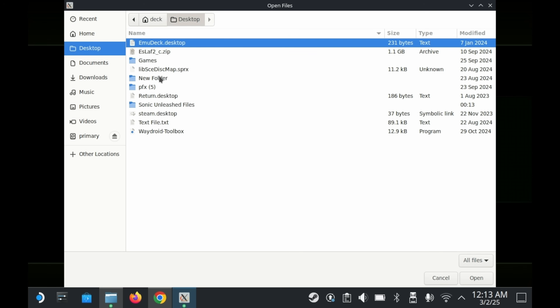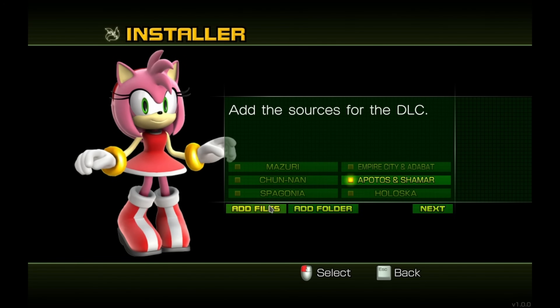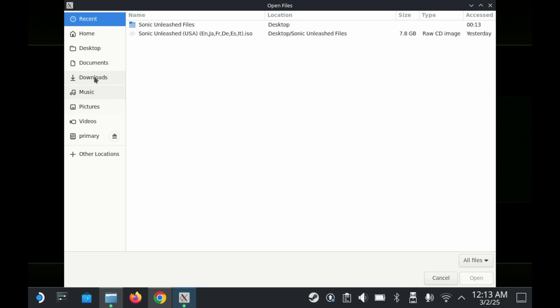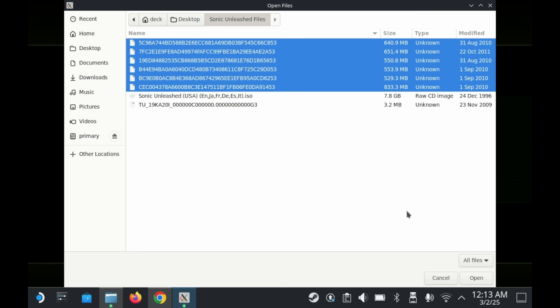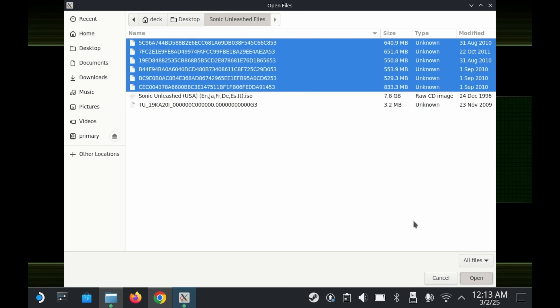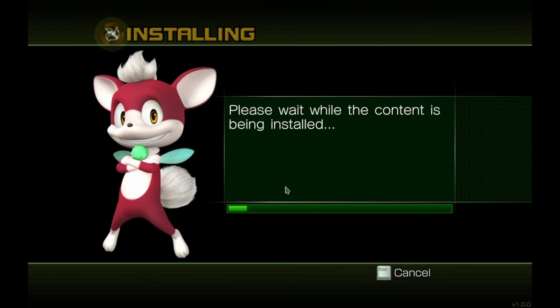After setting both the game and the update up, it'll ask you to set up the DLC as well. This part is optional in case you don't have the DLC, so you'd just go through the same process — add the files, and the PC port will know which DLC corresponds to what. Once that's done, the game will go through another installation process, taking up about 9 gigs of your storage. Once that's done, you don't need the files anymore — not the ISO, the title updates, or even the DLC. The PC port has already decompiled all of that and added it to its own assets.